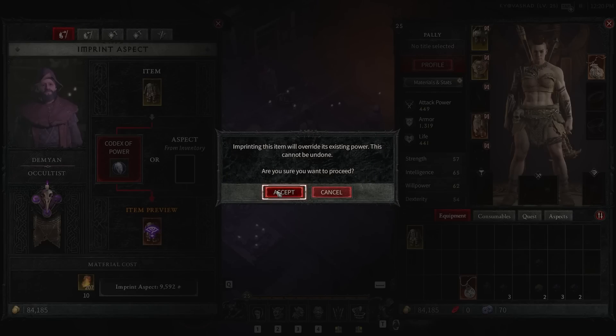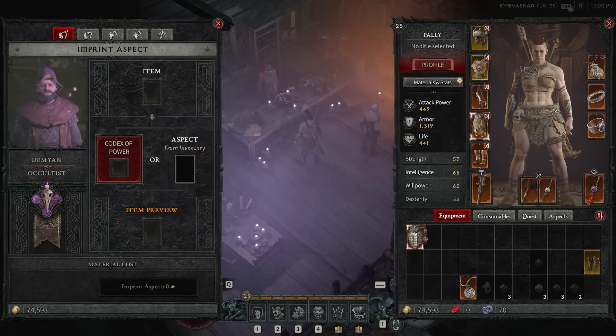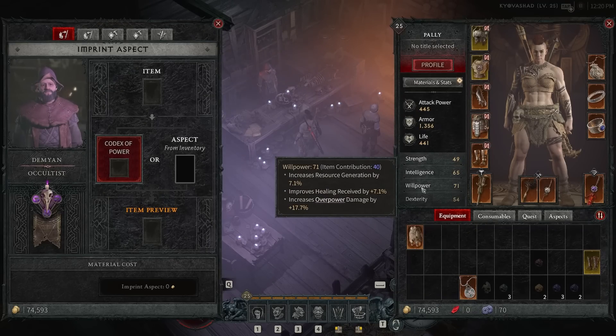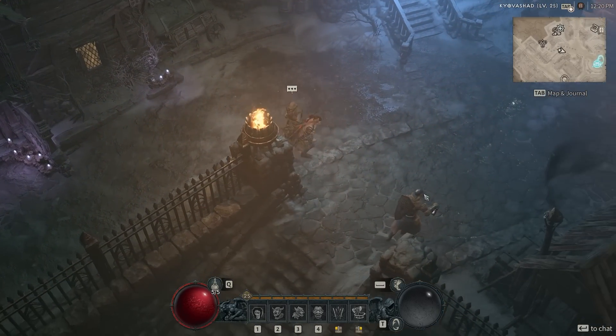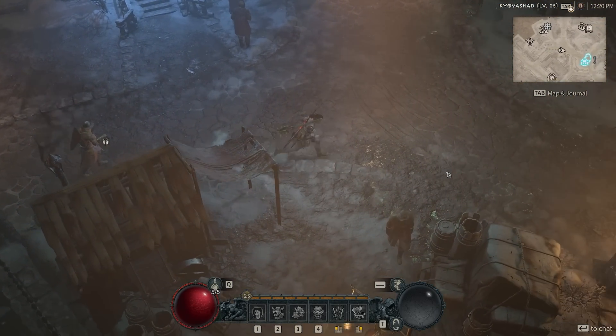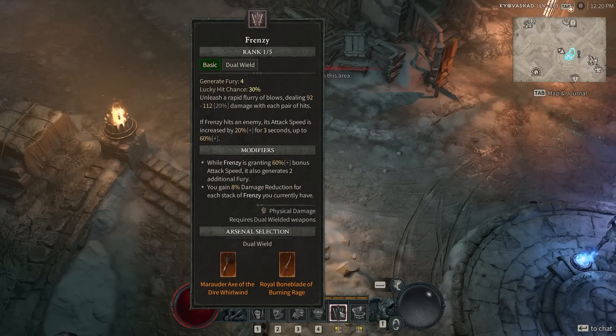I have a sneaking suspicion that the willpower on this item — the willpower stat in general — might be kind of the missing link I need to be able to spin all of the time. It increases our resource regeneration by 7.1%. I think that applies to my resource generation from my abilities while spinning, but it may just apply to our basic generator.